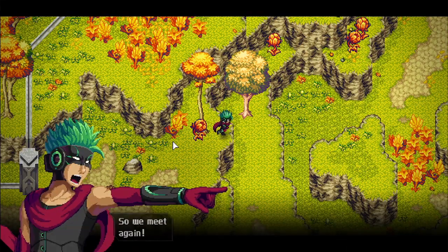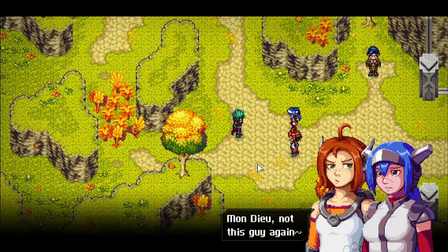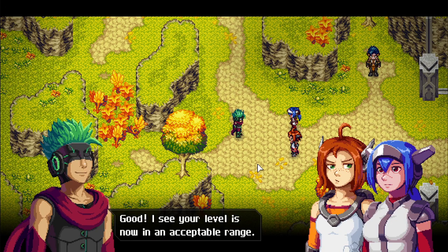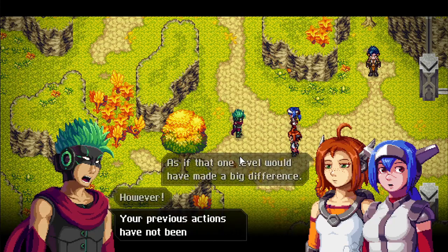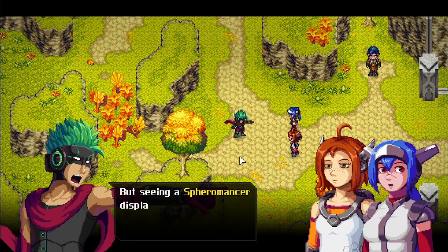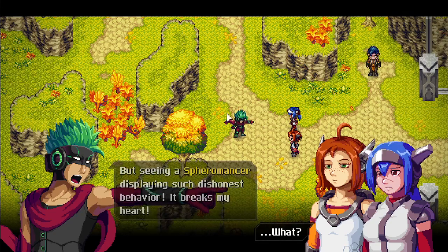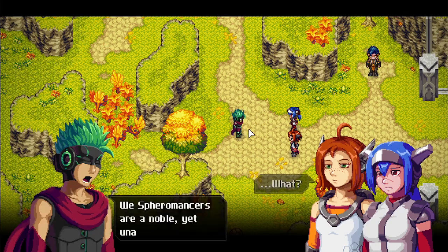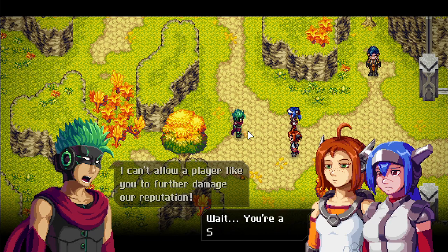Encountering a blue-haired Spheromancer NPC again. He says C-level is not an acceptable combat range, and that previous cheating actions haven't been forgotten. He's also a Spheromancer and says seeing one behave this way breaks his heart — can't allow it to damage their class reputation.